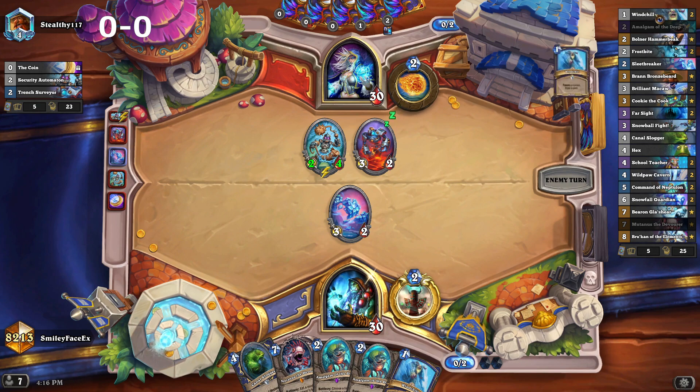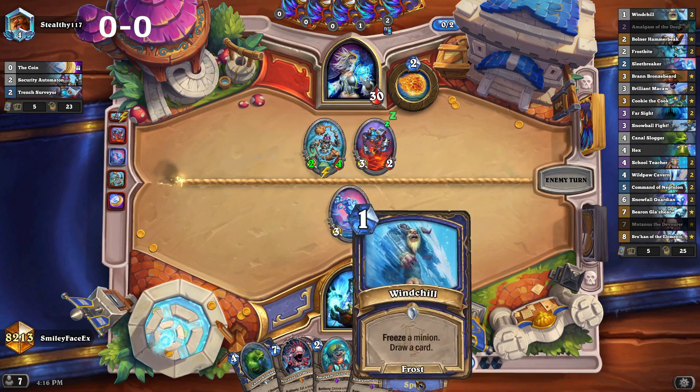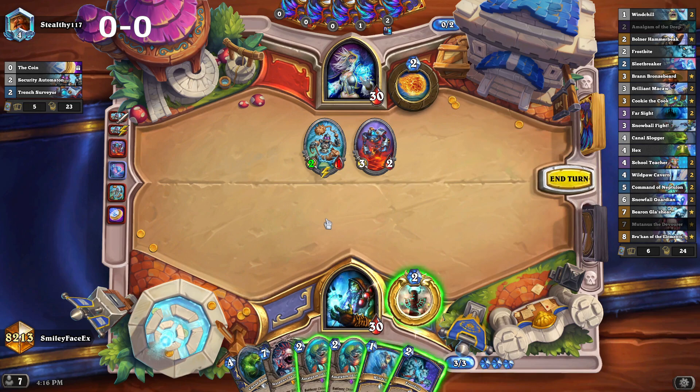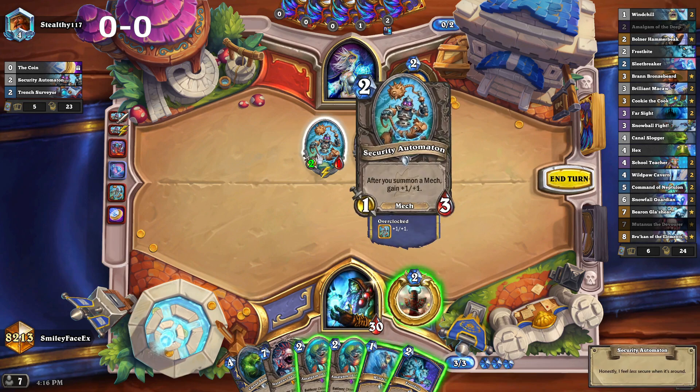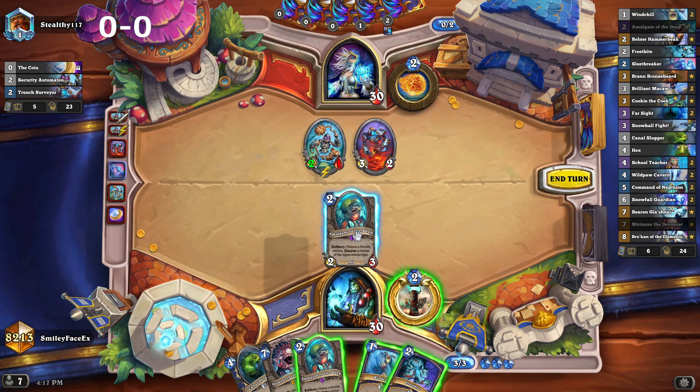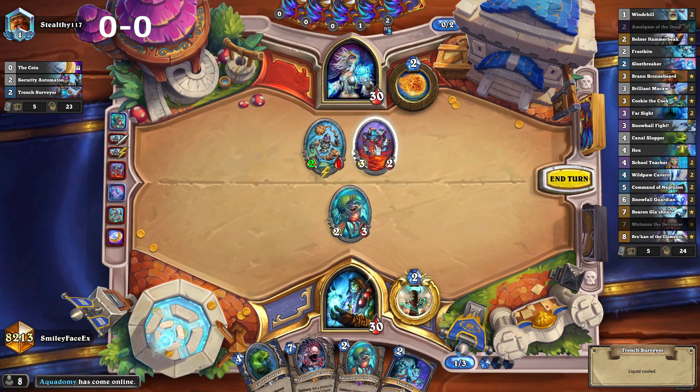It gets off to a pretty slow start because you don't have Schooling — you don't really have any turn one plays. Turn two your best is probably Sleepbreaker, but even then that's not great against quite a few things. I've got a couple of options here: I can Totem Windchill and be greedy and hope that gets to three, or just save Frostbite for the Mecha Shark potentially. We could just play Amalgam Windchill — that's probably the play.